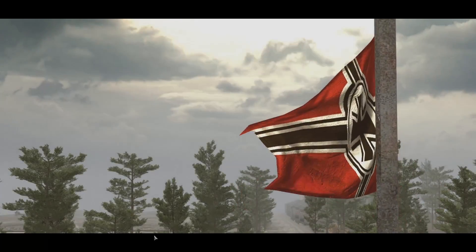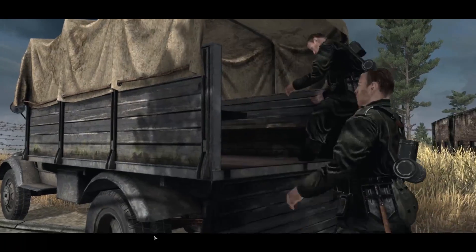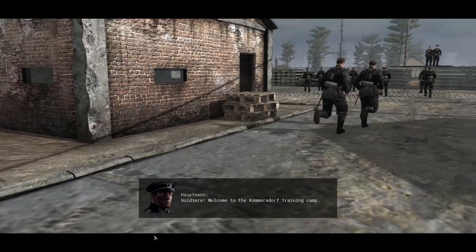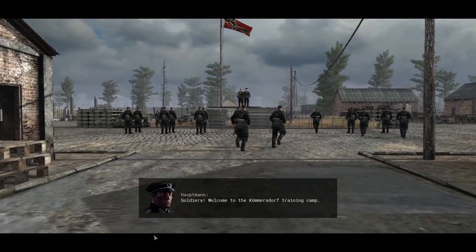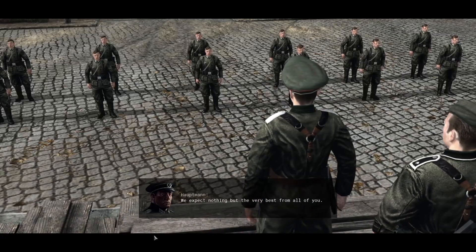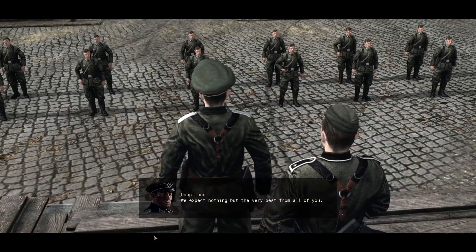It is August 1939, and German troops are preparing for the inevitable. Hello again there, friends and fans. Raptor here, and welcome back to Gates of Hell, a game coming soon but available now in beta on Steam. Previously, we took a look at the Soviet Union's defense during the German invasion in 1941, but now it's August 1939, with the Germans preparing for invasion.